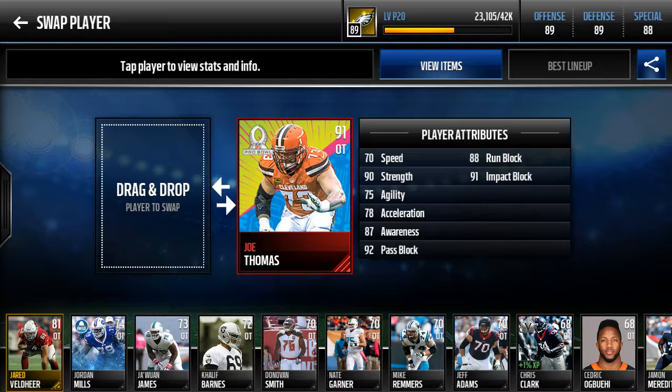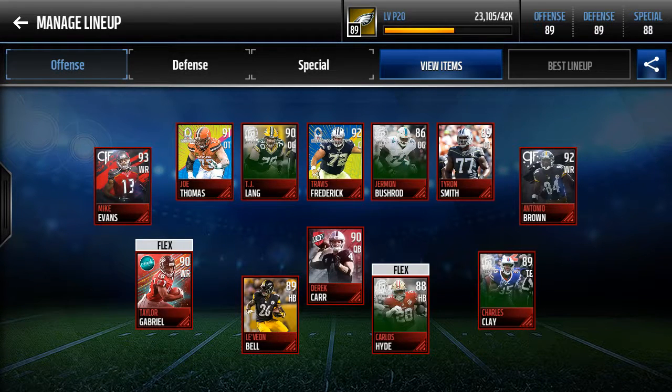Joe Thomas — 88 run block with 92 pass block. I really run to my right side, so having a guy like him with that pass block to secure my edge is really nice.